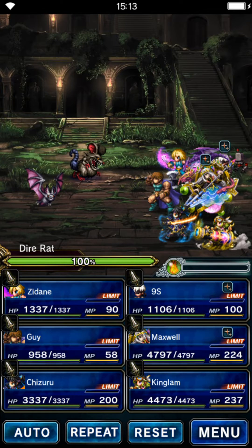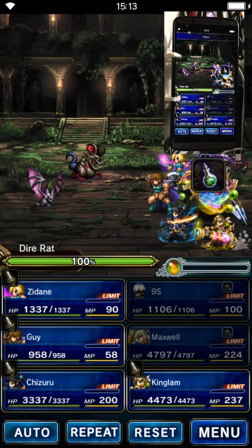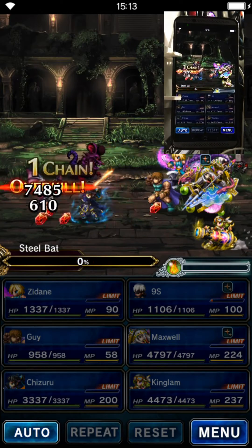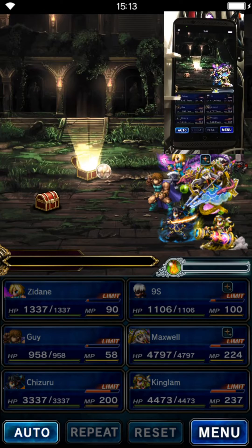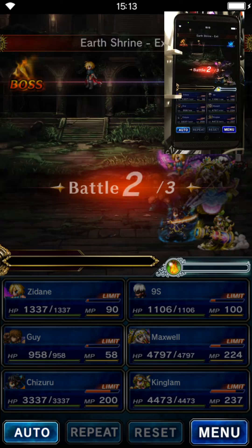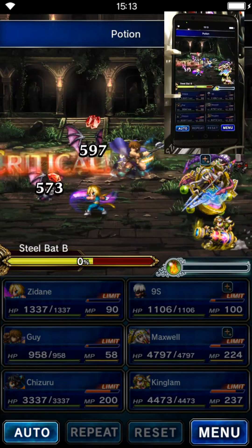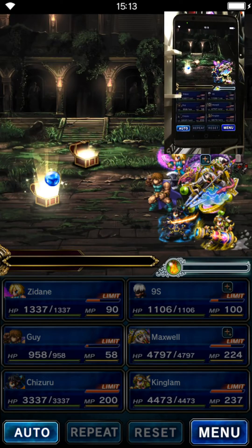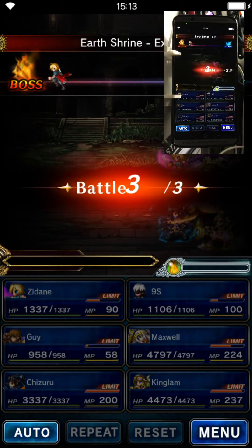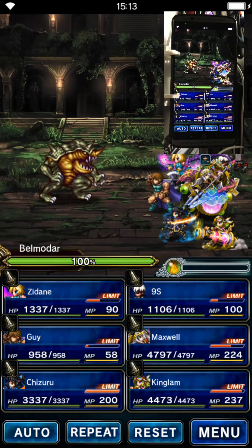So as you can see here, the game starts and it's going to automatically start to assign out things. The last guy is just going to guard and then the first three attackers attack. And if you notice up in the corner, there's an actual video of the phone which is doing this, since this is actually happening on a real phone, not an emulator — which means it's a little bit slower than if I was going the emulation route. But it pretty much never crashes on me, which is a benefit.